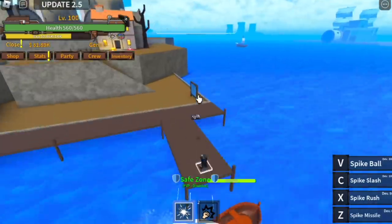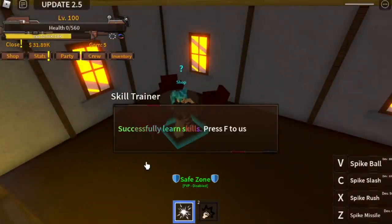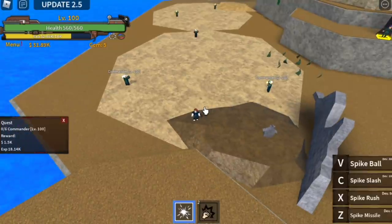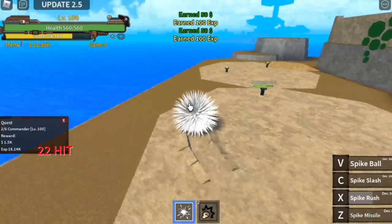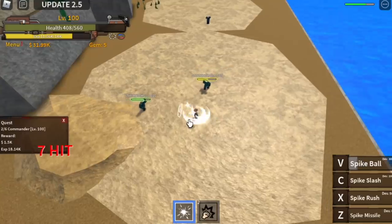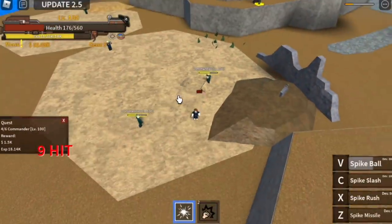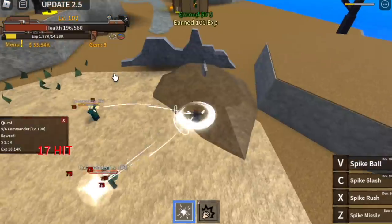At level 100, you can now go to Soldier Island. Don't forget to buy your Soru for 50,000 Belly. Don't forget to save here. You can start defeating the Commander — you need to defeat 6. Use your Z skill, X skill, or V skill. Use Spike Ball to travel faster. Lure them, use your Z skill, and use Soru to teleport to the other batch of Commanders. You need to level up here until you reach level 120.